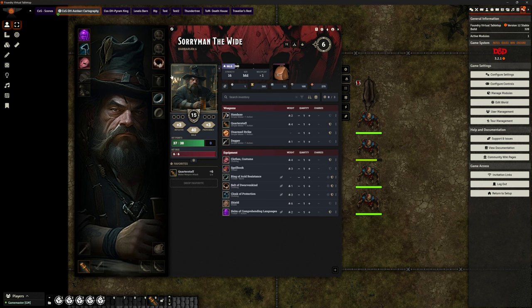Now if I want to unequip something — like take this ring off — one quick right-click and it's gone. It takes it off and deactivates it as it's no longer an equipped item. And that works with all of these; just one right-click and away they go. So it's really easy, really simple.